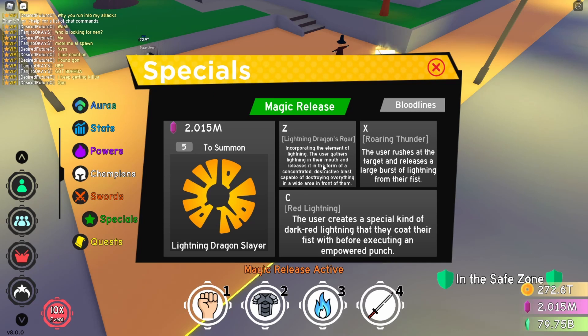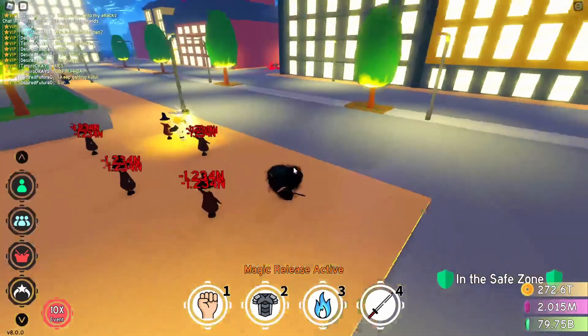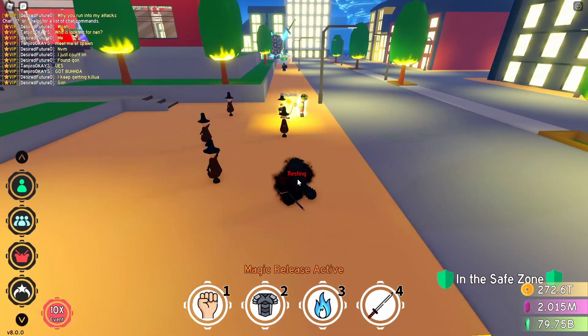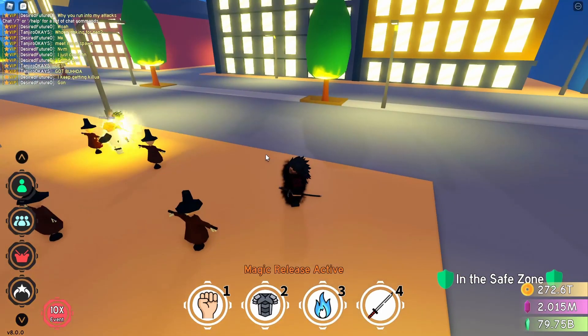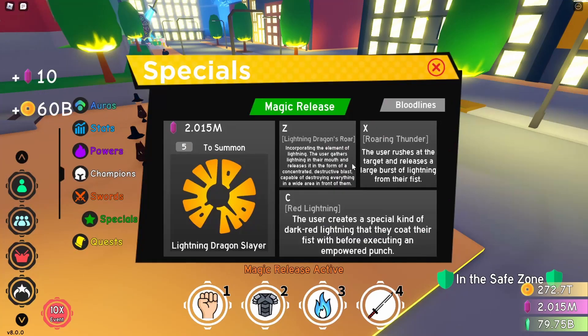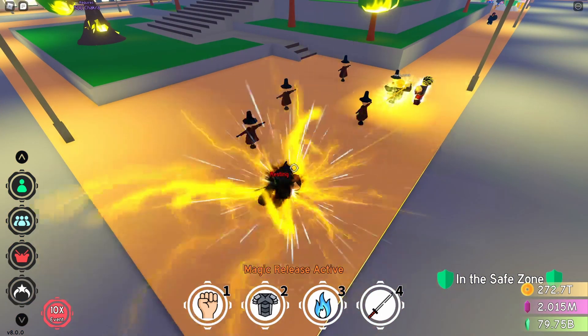Lightning Dragon's Roar is capable of destroying everything in a wide area in front of them. Okay, let's use this - you see? That looks cool, the effects came on the mouth and it had a lot of ticks, it's a nice ability. Then Roaring Thunder's X ability: the user rushes at the target and releases a large burst of lightning from their fists. That sounds pretty good for PVP.